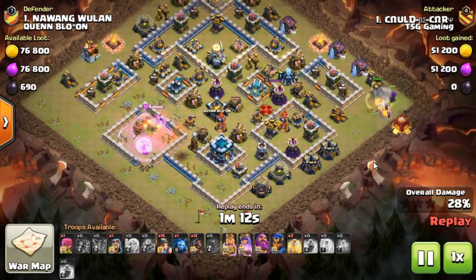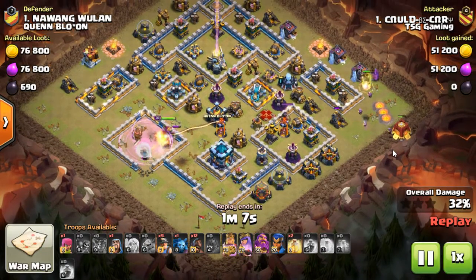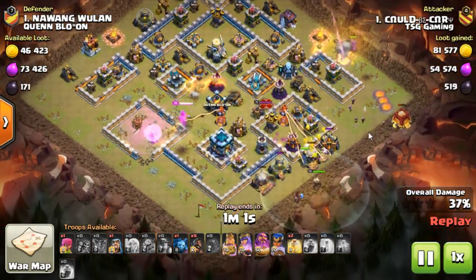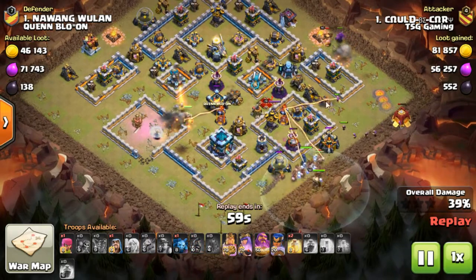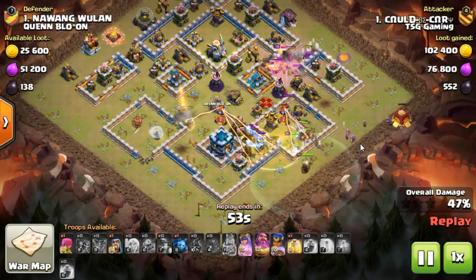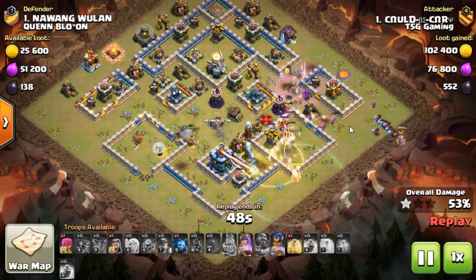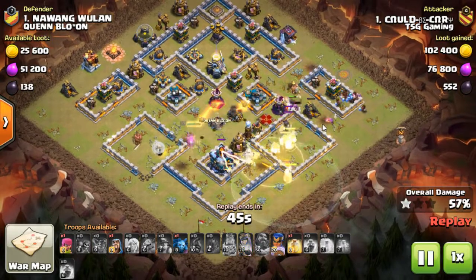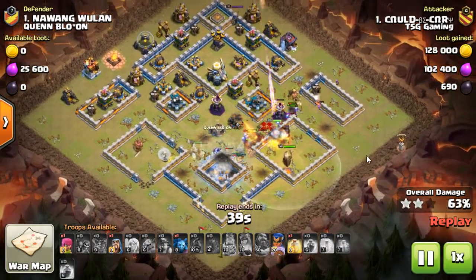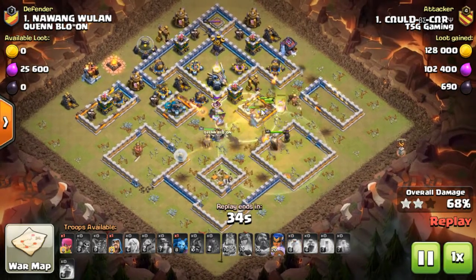The freeze takes a bit of heat off the Queen and gets the wall breakers in safely, which is what we saw. The siege barracks has come down on the right-hand side — Pekka has come out, wizards are coming out. Keep an eye on these wizards as they move down and get taken out. I think what happened is they perished from the scatter shot, so we'll keep an eye on that in the second replay.